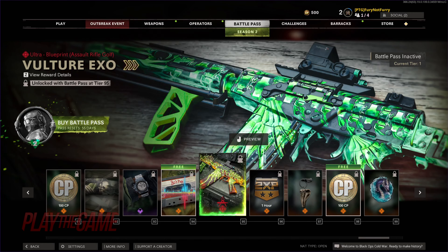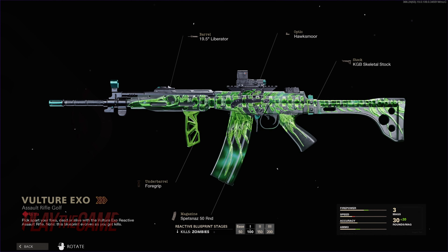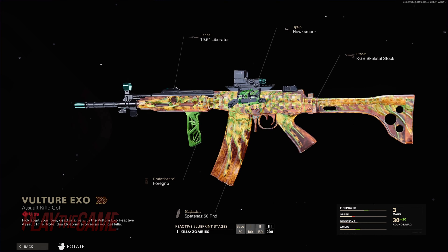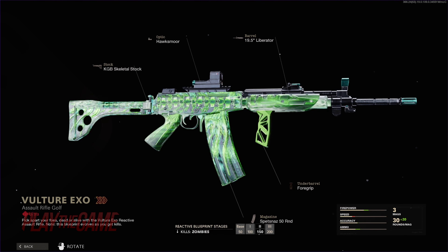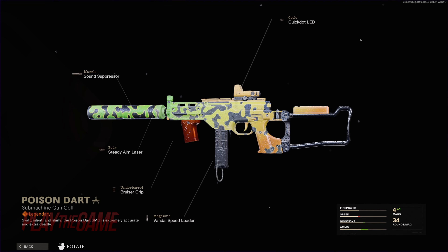Next at tier 95, we have an ultra rare Vulture Exo Reactive Camo for the Fara 83 — black with the skeleton of a vulture along the body of the gun. You can see the reactive changes at 100, 150, and 200 Zed kills, getting progressively more electrified and eventually turning orange at its final stage.